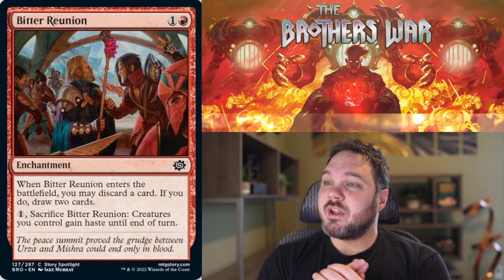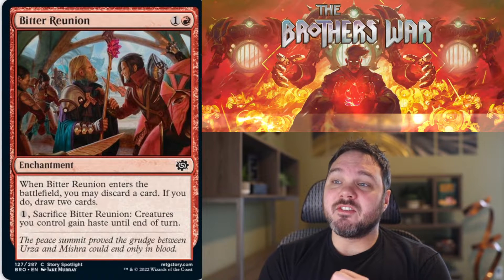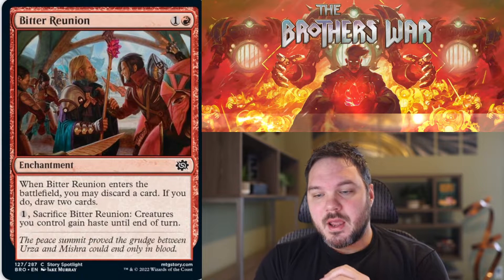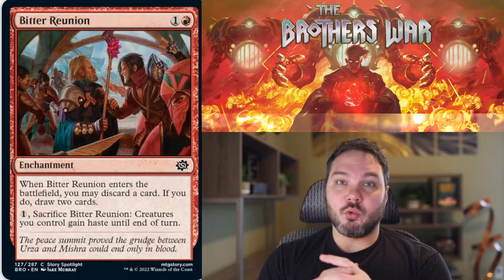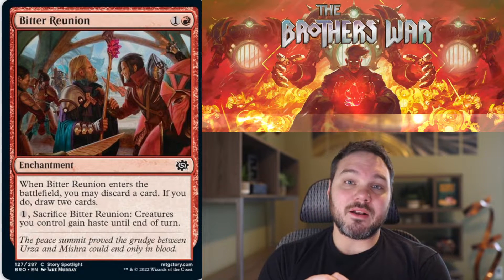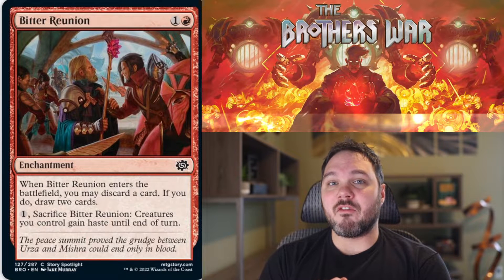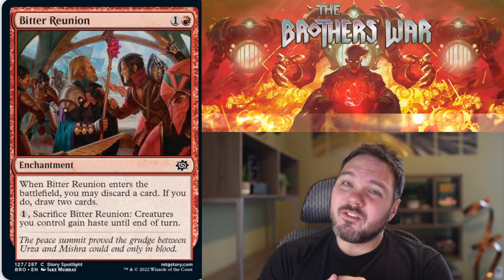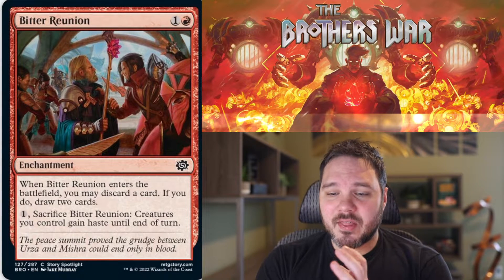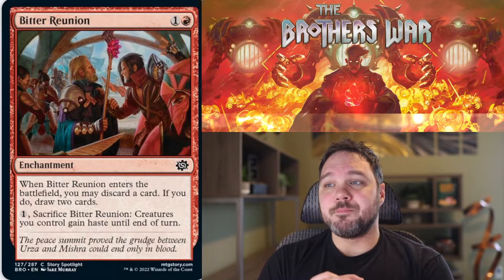Up next we have Bitter Reunion. For one red, you get an enchantment — when Bitter Reunion enters the battlefield, you may discard a card; if you do, draw two cards. Pay one and sacrifice Bitter Reunion: creatures you control gain haste until end of turn. This is a fun Thrill of Possibility variant with some upside. In red decks you'll often run out of steam and need to discard some lands to get to more threat cards. It's also nice to cheaply give your creatures haste. I think this is a D+, better filler that you will want in those decks.